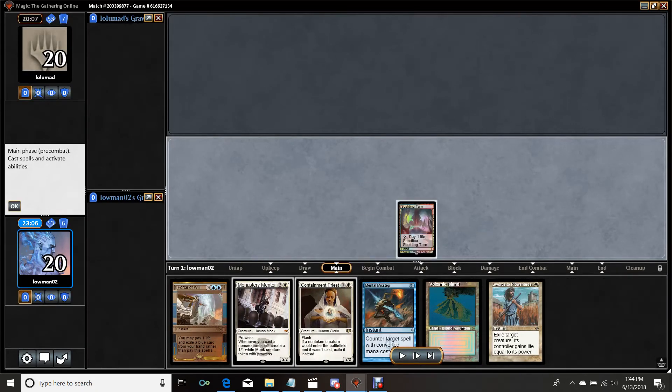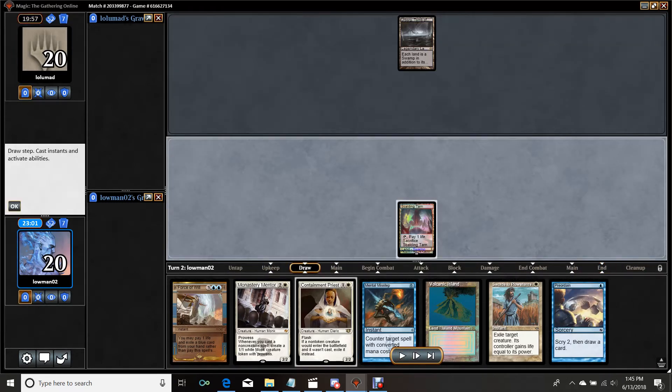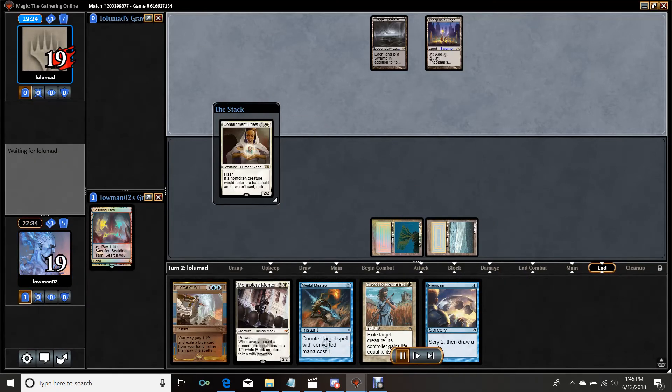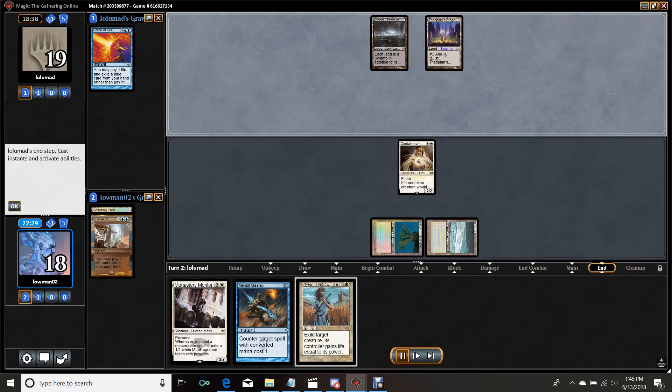This opener is actually very strong. It has Force of Will or Mental Misstep and a turn two Containment Priest. If it hits more land it also has Monastery Mentor, which is a fast way to close out the game. We see Urborg and figure our opponent is on the transformational sideboard plan of going for Dark Depths — which is actually pretty good against this deck. I actually brought in a Swords to Plowshares because I knew they were doing the Dark Depths plan. I have three in the deck at this point, and I'm happy I do because while they are Mental Misstep bait, they buy a ton of tempo. They put out a Thespian Stage, put out an Urborg, and then they're going to put out Dark Depths and that'll be that. I pitch Preordain because I want Mental Misstep to protect my Swords to Plowshares against their Marit Lage token.